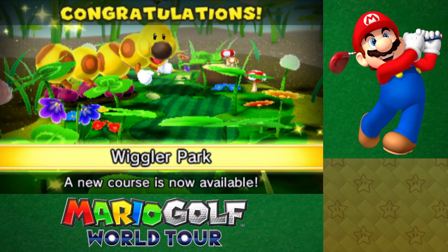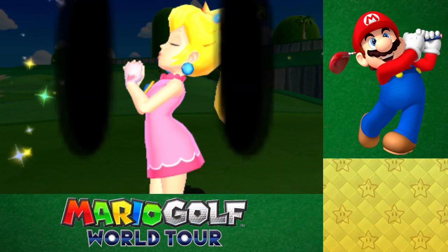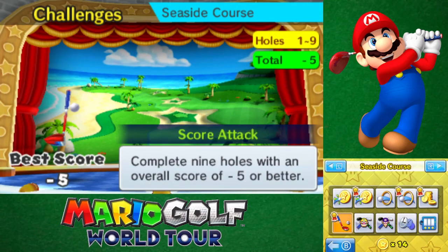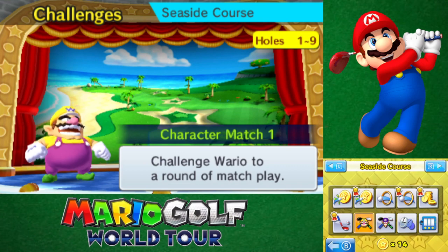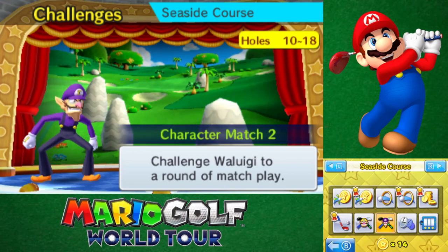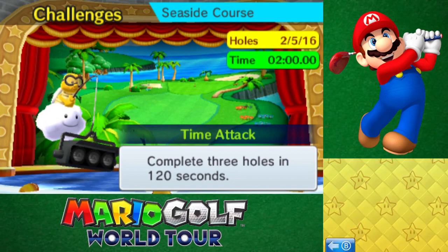Wiggler Park is the new course now available. Shy Guy clubs. All right, we still got time for a few more challenges. Challenge Wario to a round of match play through the first nine holes — you could also challenge Waluigi to it as well, but let's move on to the much shorter ones. Try to complete three holes in two minutes. Let's do that one.